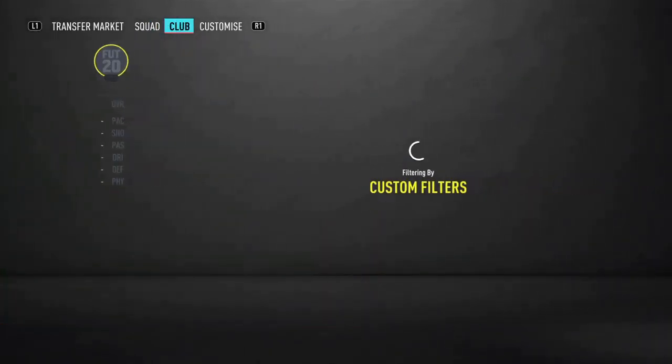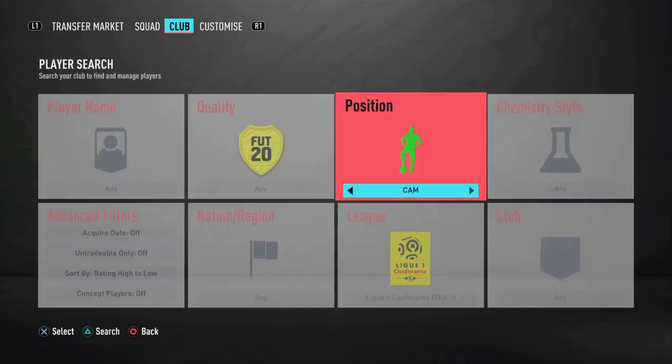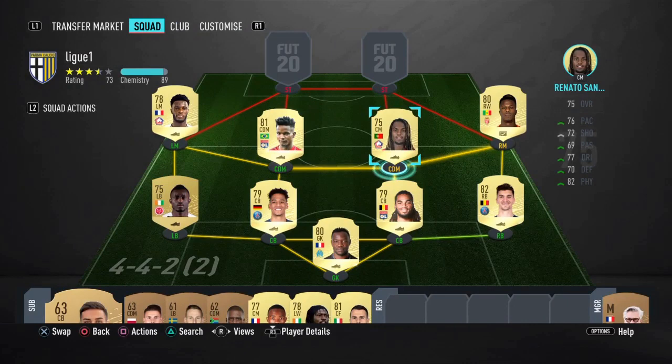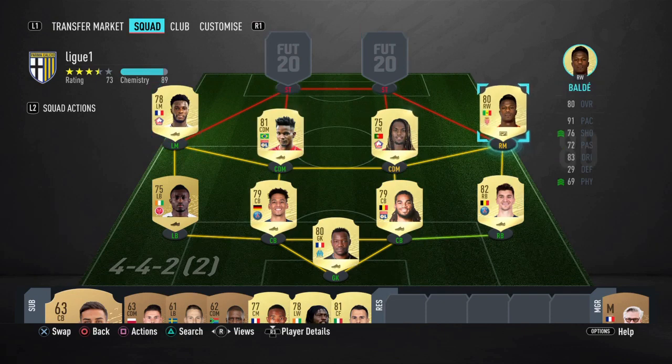Going to the CDMs — one is going to be Tiago Mendez. This guy is fast, strong, and just a good all-around midfielder. The other midfielder is going to be Renato Sanchez. You're going to have two box-to-box midfielders here — these guys are just too good. They're going to run up and down for you and help you defensively and offensively.